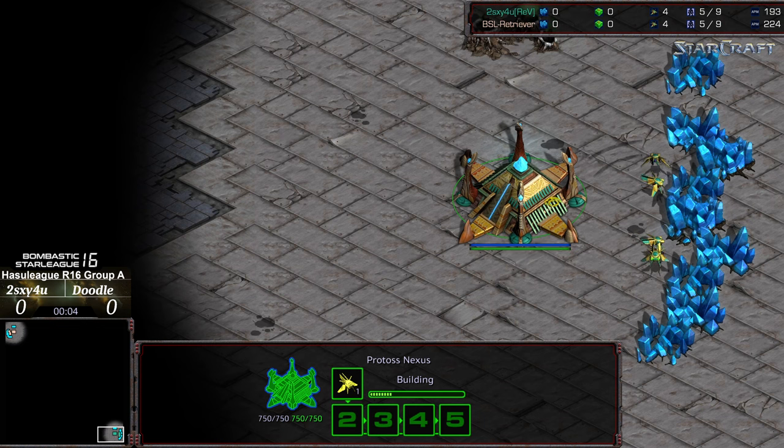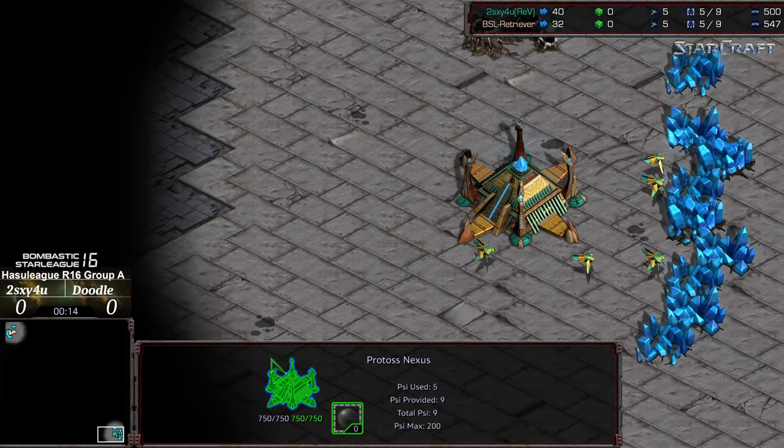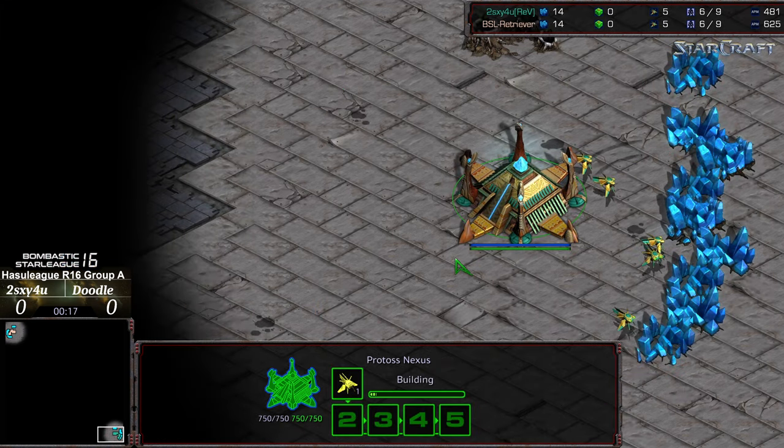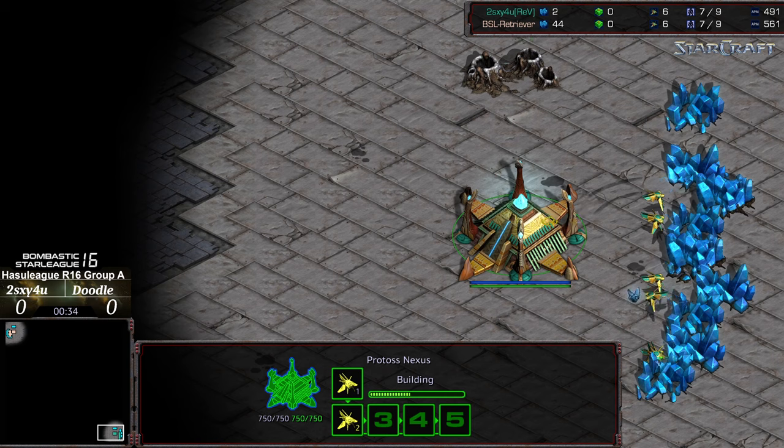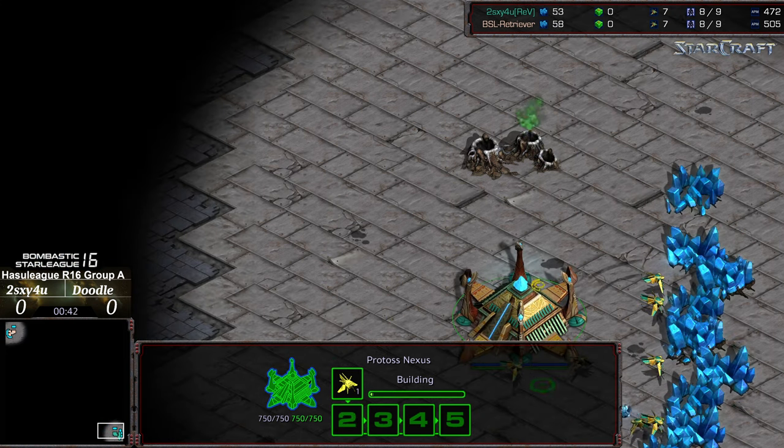Welcome to the final match of BSL Season 16 Hasu League Group A. It's going to be a tough one between Too Sexy For You and Doodle. Upper left-hand corner has the peach Protoss, bottom right-hand corner has the teal Protoss. Too Sexy For You is noticing what looks like unsafe metal stuff on the ground — it'd be kind of a cute carbot animation where probes trip but still move at the same speed.